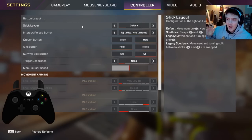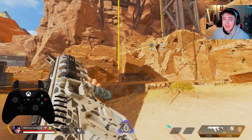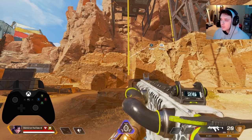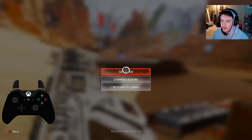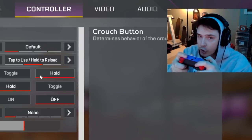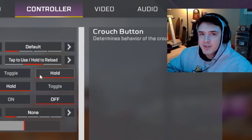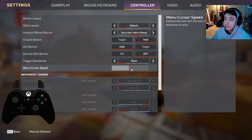I melee with B, and since I do everything with my back buttons, I'll take my thumb off the stick just to quickly melee — that's the only time I take my thumb off the stick. Stick layout: default. Interact button/reload: I play tap to use and hold to reload. The reason I changed it is so I can reload my gun while looking at a zipline — on the default setting, tap to reload will always prioritize interacting with the zipline rather than reloading my gun.